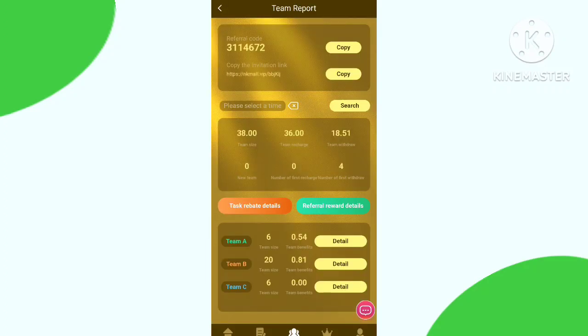Now let's check the Team section. You need to copy this address and share it with your friends and family. If your friends and family join and recharge, you can get very good profit.